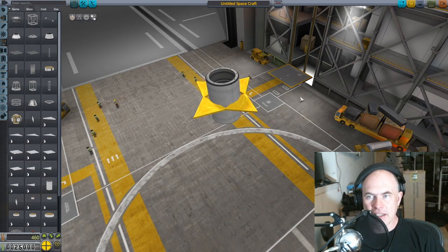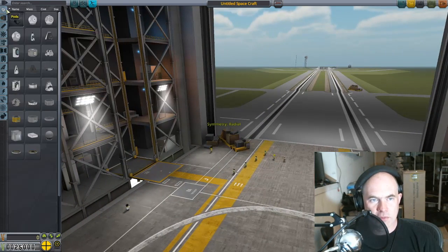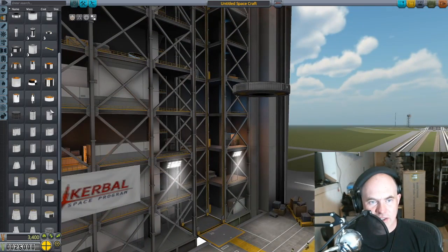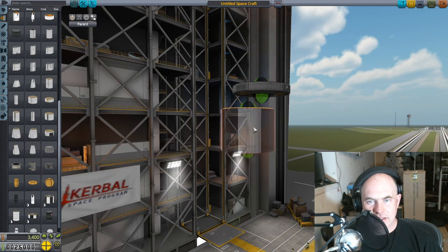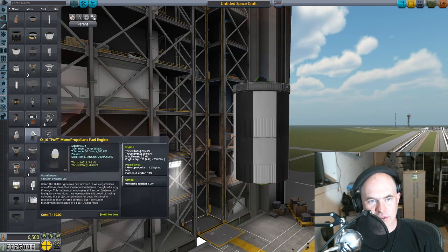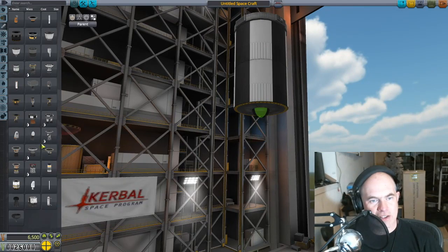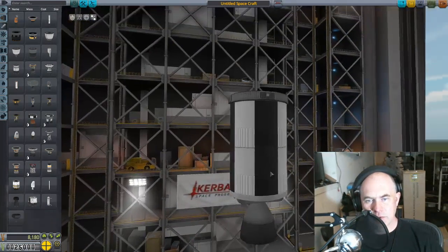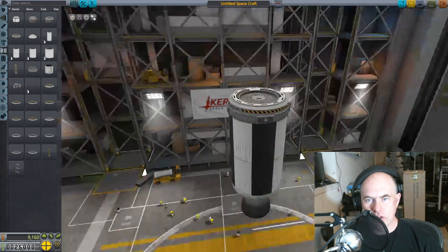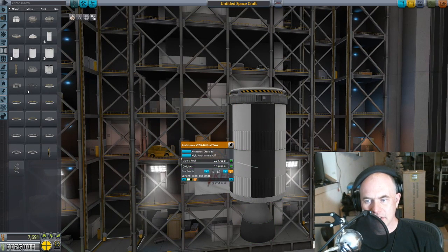Okay, let's see how far we can get here. We wanted to have a new payload, so let's put a remote guidance unit in. We'll put a couple of these together, then put an engine on the back. We'll put a poodle liquid fuel engine on there, and then on the front we need a docking node — a Clampatron docking port. We're gonna empty this because we're starting this in space.